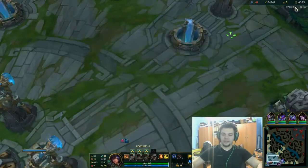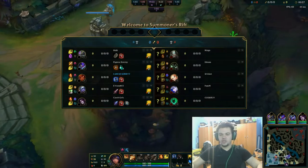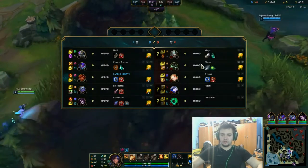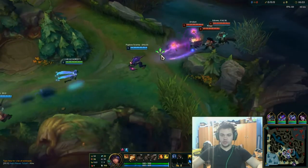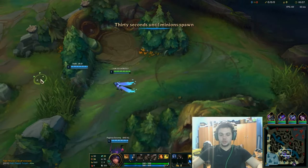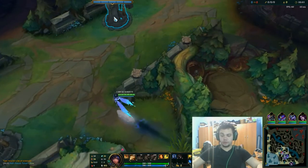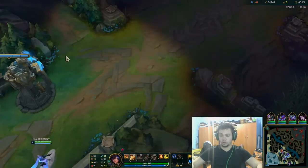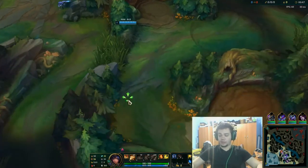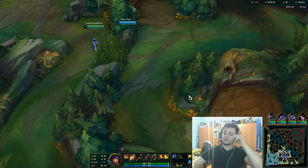Hello everyone, my name is Romat and today we're going to do the Taliyah Myth Guide featuring GLP and Twin Shadows. Hopefully the game will go longer than normal so that I can use Twin Shadow. We're going to talk about summoner spells, runes, builds. I'm going for Twin Shadows this game. We're going to see how we can use it to properly catch people, how it helps us with roaming, and I'm also going to put timestamps down into the description.